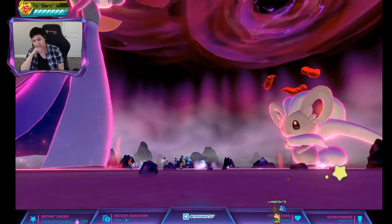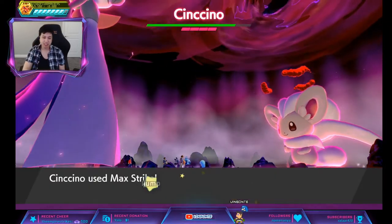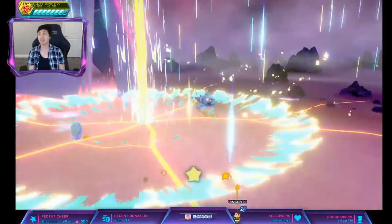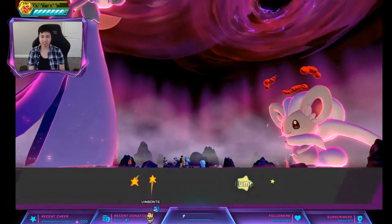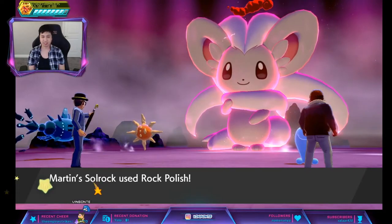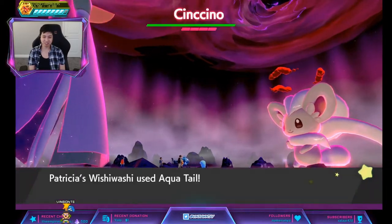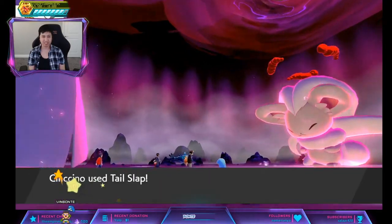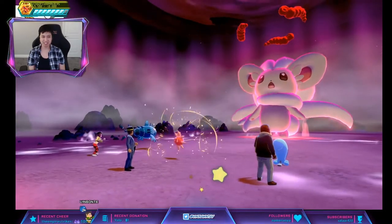Attacking now. I need to hit Wobbuffet so it can Counter or something. It just keeps using Rock Polish. I'm getting frustrated. The only one probably going to attack is Wishiwashi. My teammates are just attacking each other — I guess Wobbuffet is just tanking.